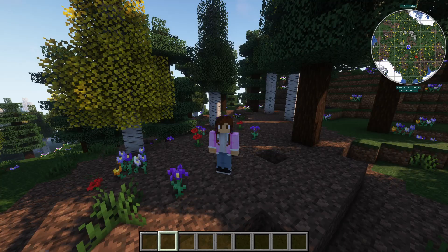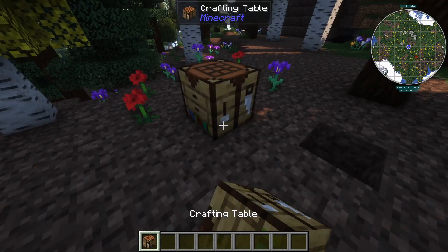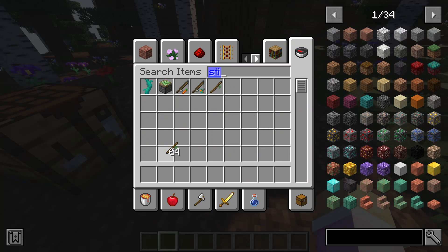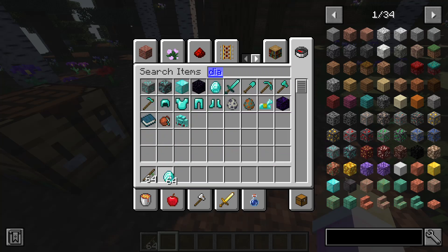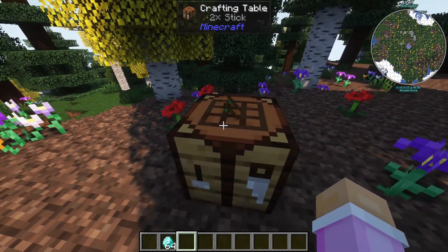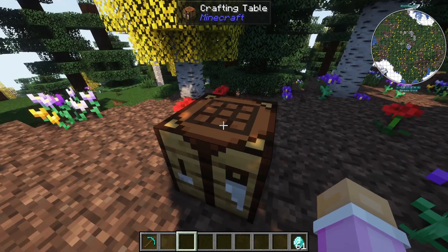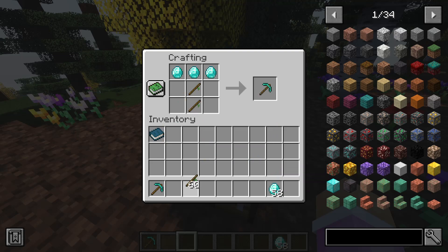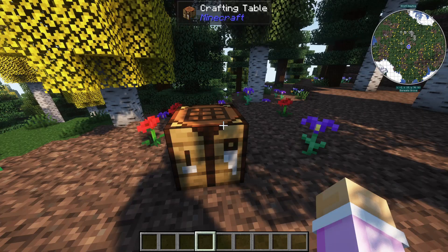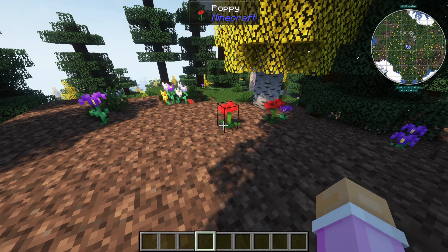The next mod has to be one of my favorites: the Visual Workbench mod. If I place down a crafting table, let's say I want to craft a diamond pickaxe — I grab some sticks and some diamonds. If you were crafting the diamond pickaxe but forgot to grab the diamonds and left the sticks, you can actually see the sticks on the workbench in whatever direction you're looking. They stay there, so when you come back with your diamonds you can finish crafting. It also shows what you're crafting on top of the workbench. You don't have to worry about leaving the table and all your items spilling out everywhere.